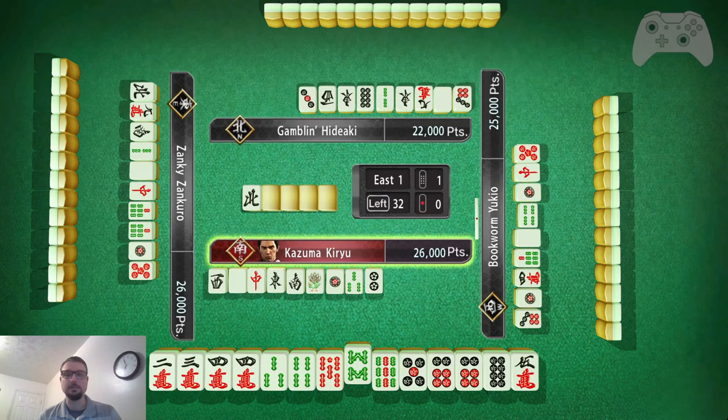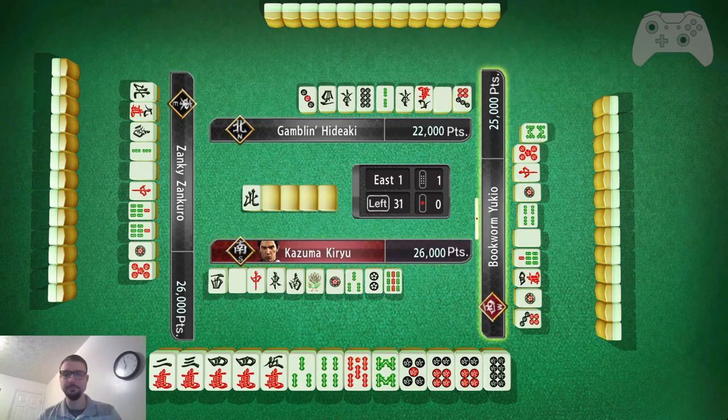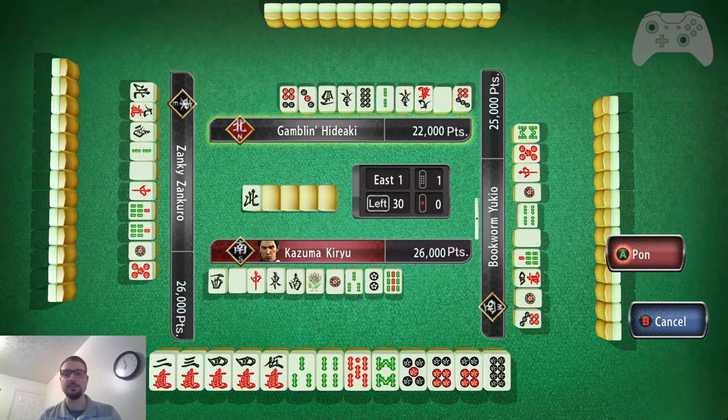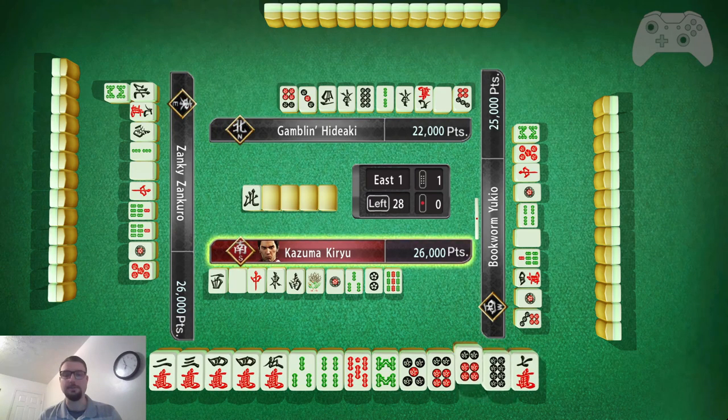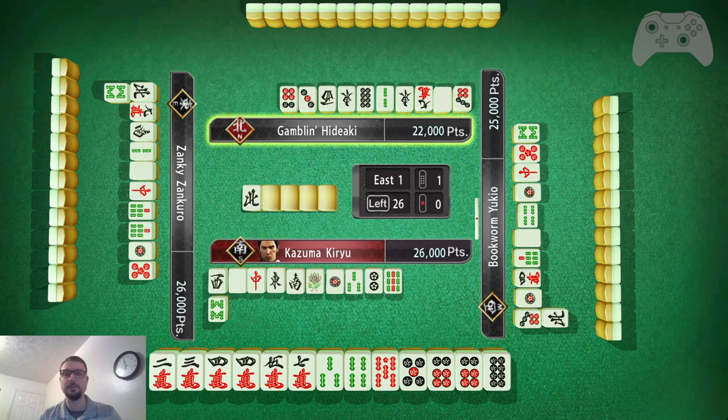So I will get rid of the 7, 8 — or excuse me, 8, 9. And 8 is safe, so that's good. Do I want that for all simples? That seems a bit greedy, so I'm going to just turn it down. Just toss the 8 — the 8's free.